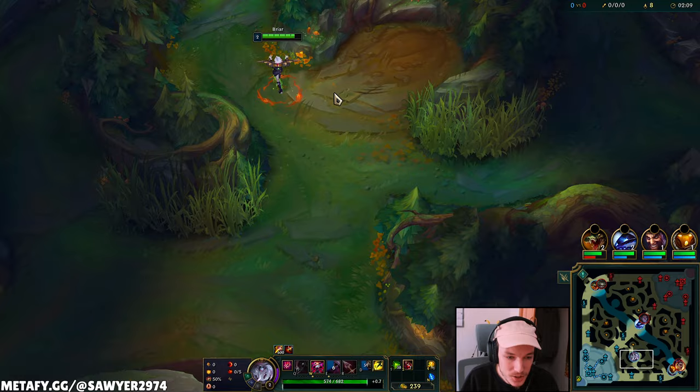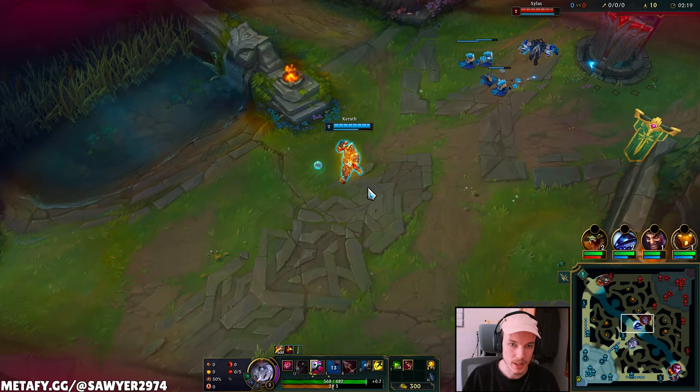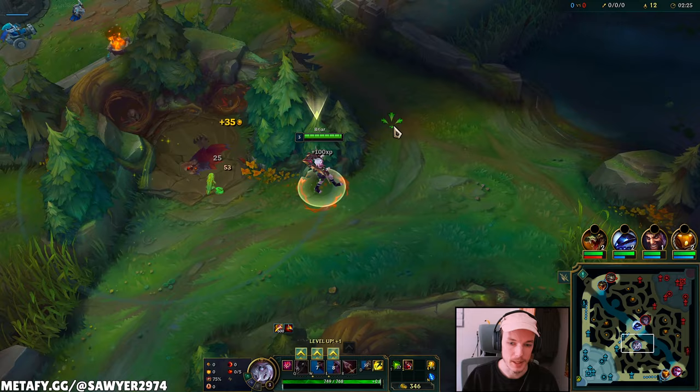For the runes, we're running Conqueror, Overheal, Legend Tenacity, Last Stand — take damage and deal damage — and then Sudden Impact and Relentless Hunter. That Relentless Hunter is particularly juicy. Run around the map and get in position faster with Briar. It's very important to be able to get into the initial range to hit the enemy.